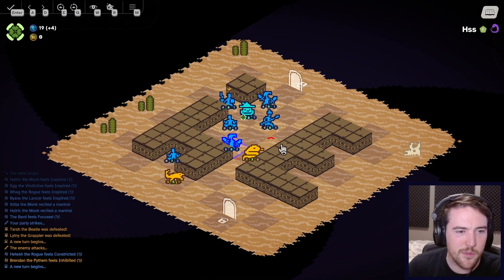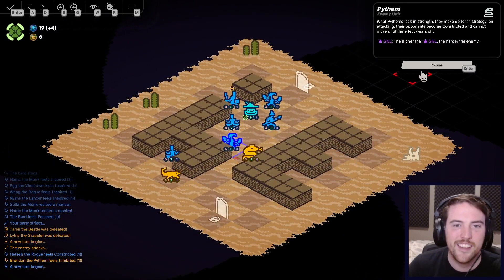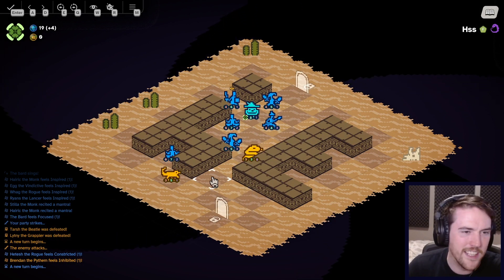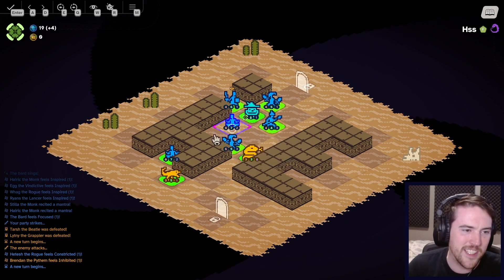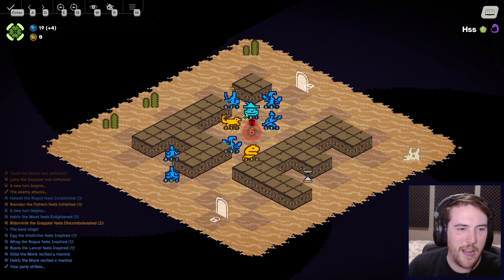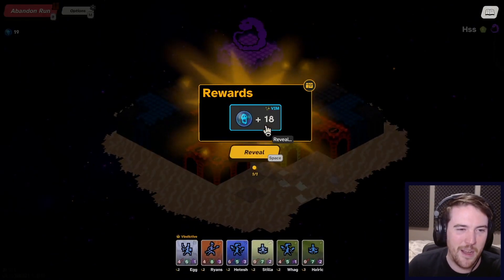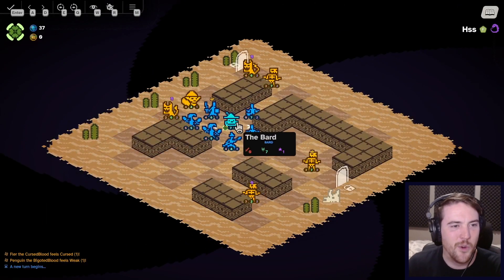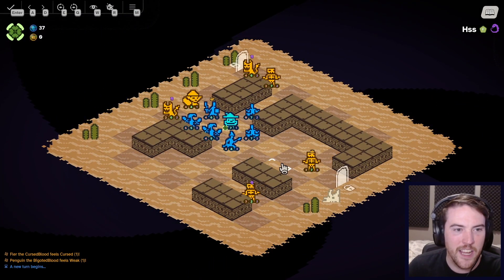I could just move the Rogue — actually he's constricted because of the python, so I can't make use of his poise. But he has enough damage, he'll take him out anyways. And because the rogue attacks diagonally, I'm gonna pull this little grappler into his range as well. Making big use of the Monk — the Monk is a little bit of a cheat, at least in these early days. I'm sure there are counters for it, but while it's an option, I'm gonna take full advantage.